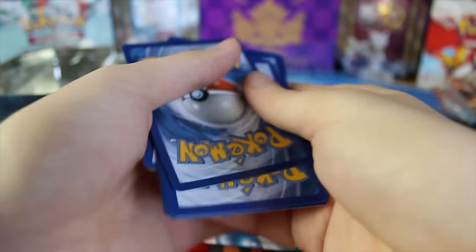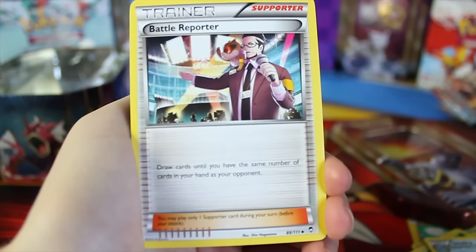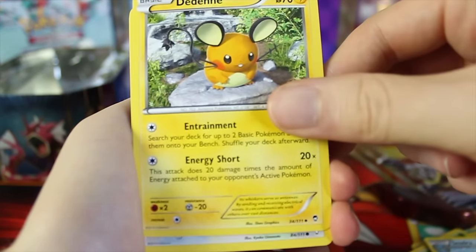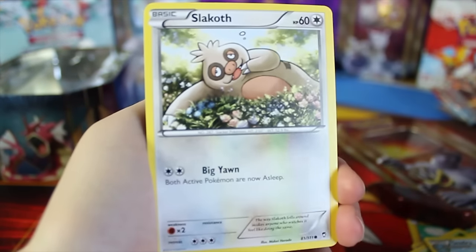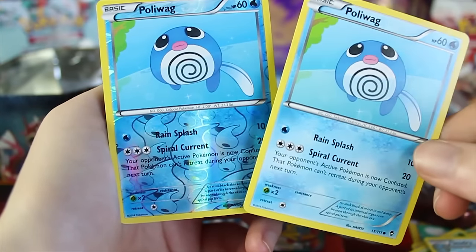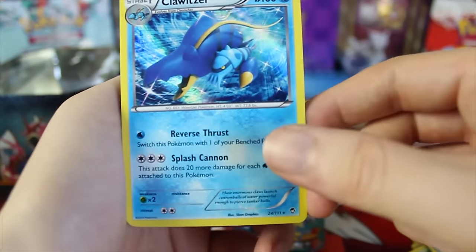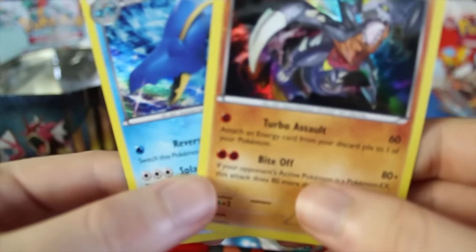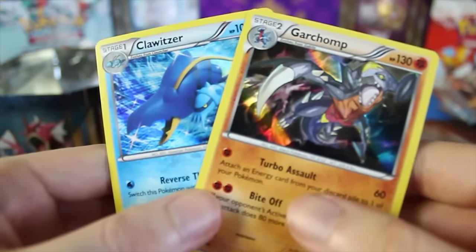Let's check out the final pack of this tin. We've really got nothing too crazy — we got one holo which was nice, but aside from that not really been much. We've got a Hippopotas, a Battle Reporter, a Dedenne, a Patrat, a Drowzee, a Noibat, a Snorlax, a Polywag — double Polywag right there, very nice — and the last card is a Cloyster. So we got a second holographic! Actually not too bad — two holographics out of that tin, no EXes, but still pretty excited about those. The double Polywag is great.